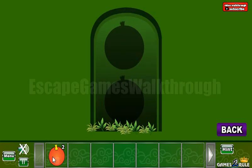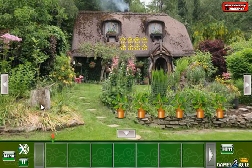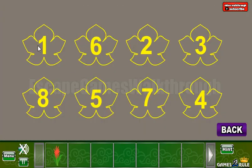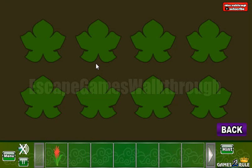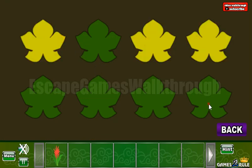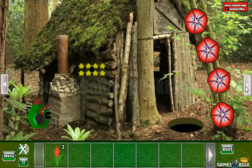Now we have two berries to go to the third part of this house. Going further, let's take the plant. And here's the hint: one, two, three, four, five, six, seven, eight. So this is the order to move through these leaves. And we have one, two, three, four, five, six, seven, eight. Another plant we have got.